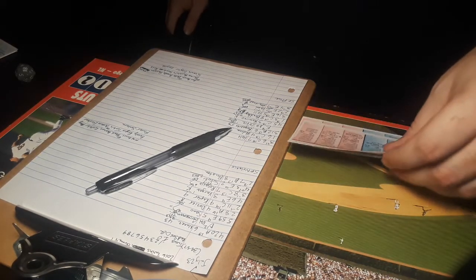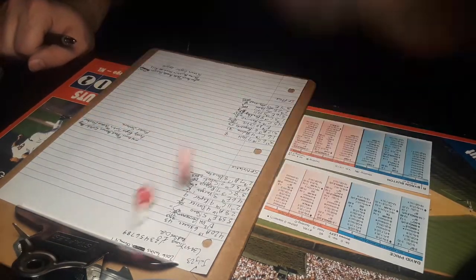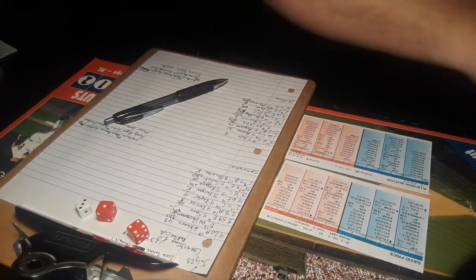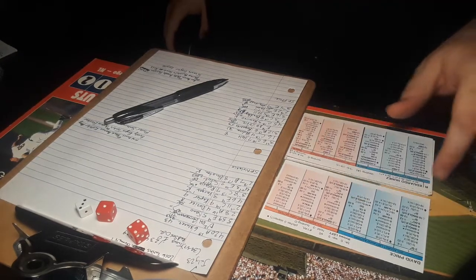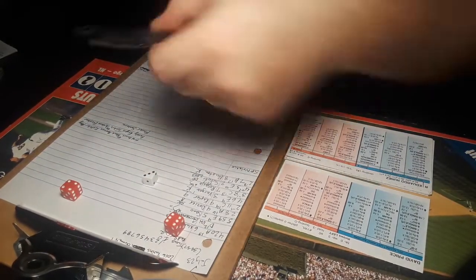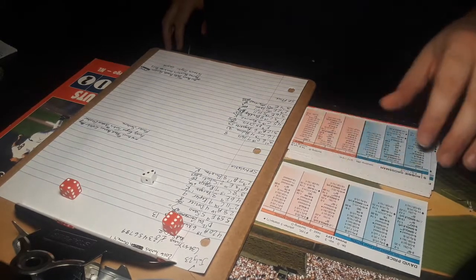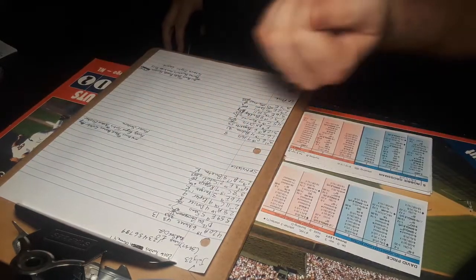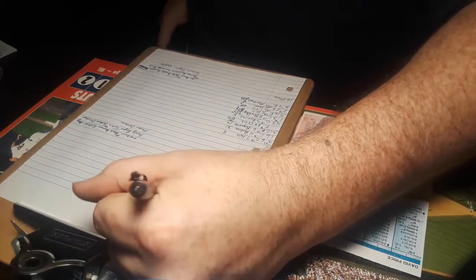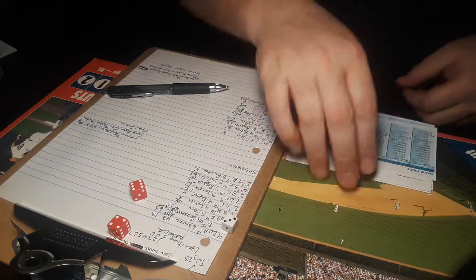Price will face Byron Buxton, the center fielder, then back to the top of the order in the third. Price the lefty against Buxton the righty — 3-5, Buxton goes down swinging. Back to the top, Eduardo Nunez — 3-10 against the lefty, ground ball right back to Price, who ranges over, gets it, throws to first, two away. Here is Robbie Grossman, who singled and scored last time — 3-10, ground ball to Bogaerts, over to Ramirez. Twins go down 1-2-3 in the third; Red Sox lead 2-1.